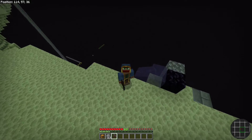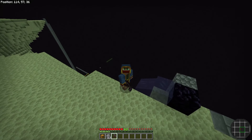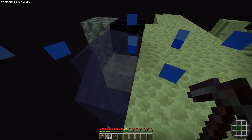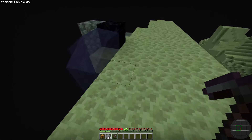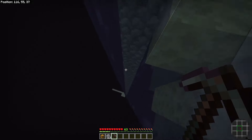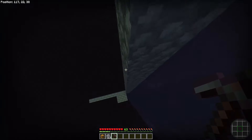Now, if you don't have a sticky piston and don't want to use that setup, there is a second method. The general setup is the same — you need a spawn point in the overworld right at the end portal, and you also have to go down to Y0 using lava and water. Let me show you this second method.